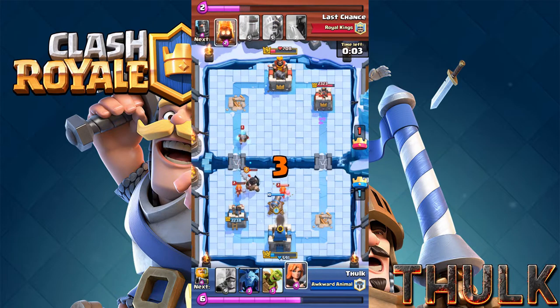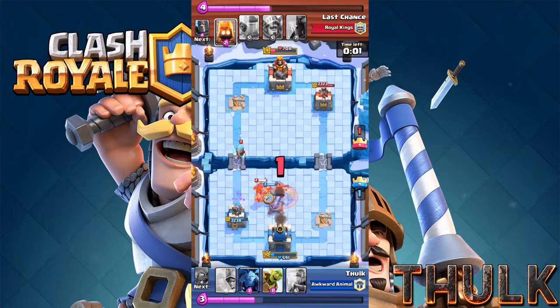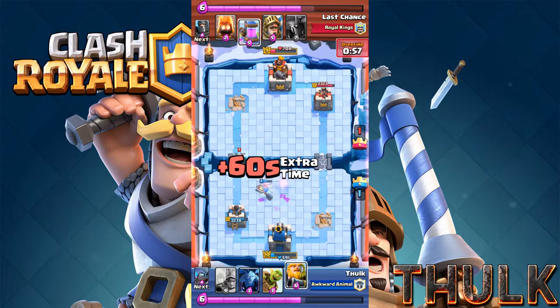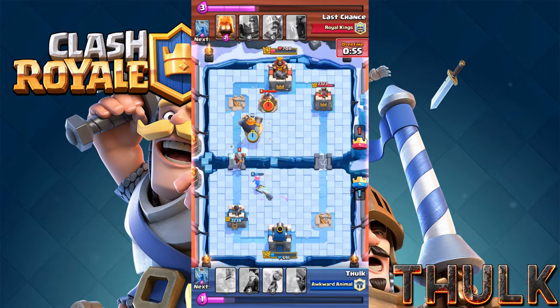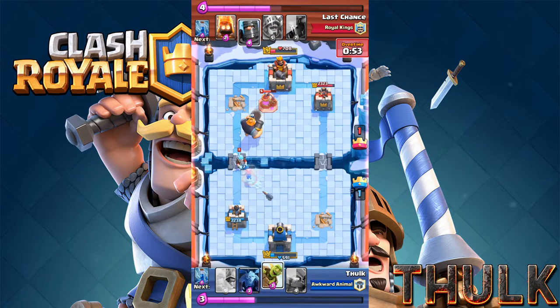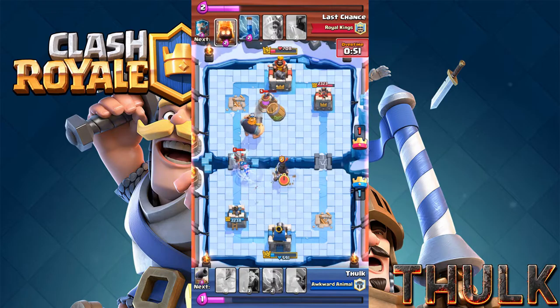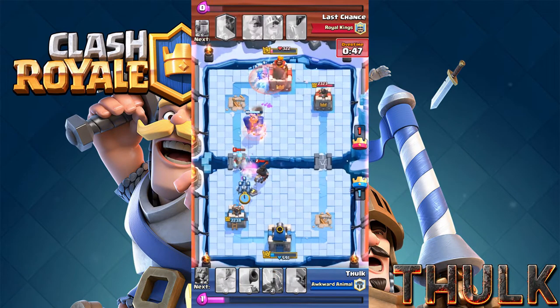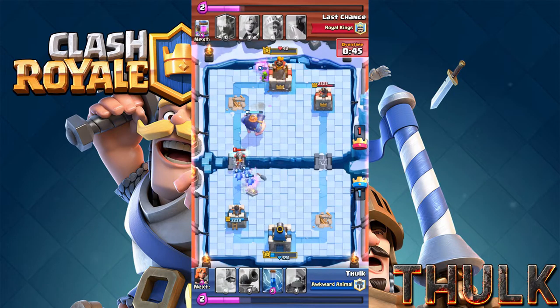Let's put the cannon down, throw my Valkyrie in the mix — Valkyrie is great for defense, really great for defense. And then I'm just gonna throw my Royal Giant up there and shoot it away, throw some Goblin Barrel, and boom — it's pretty much over right here. Good game.